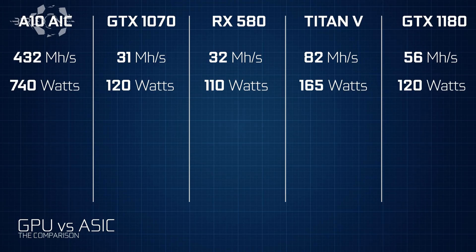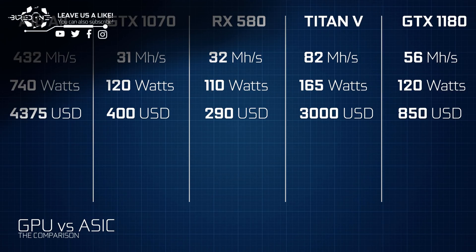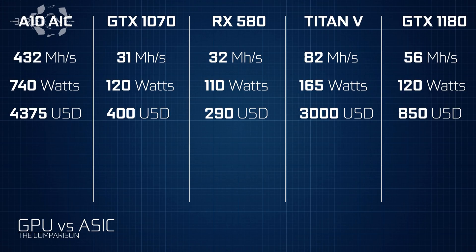Adding power consumption: the A10 ASIC uses 740 watts, the GTX 1070 uses 120 watts, the RX 580 uses 110 watts, the Titan V uses 165 watts, and the GTX 1180 will use about 120 watts — though this could be more or less. For pricing: the A10 ASIC is $4,300, the GTX 1070 is $400, the RX 580 you can get as cheap as $240–$280, the Titan V is an overpriced $3,000, and the GTX 1180 will be around $850 up to possibly $1,000, though we don't know for sure.